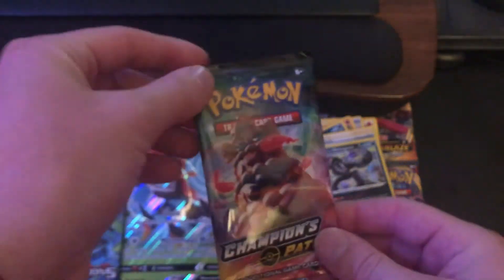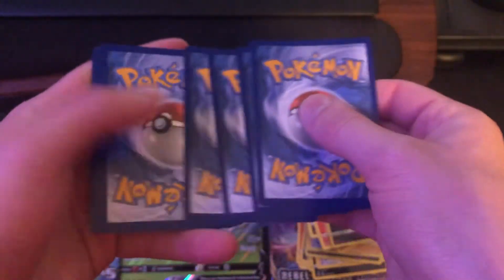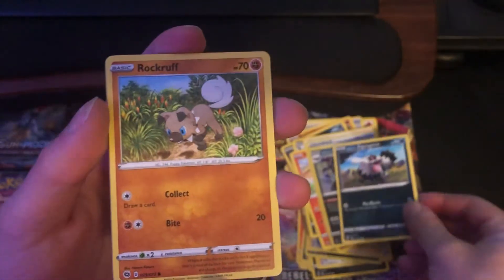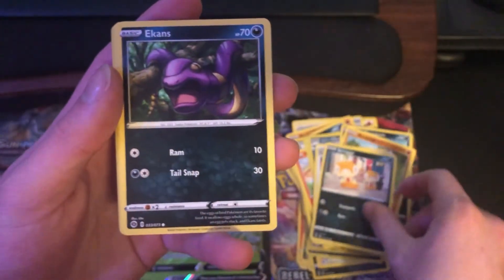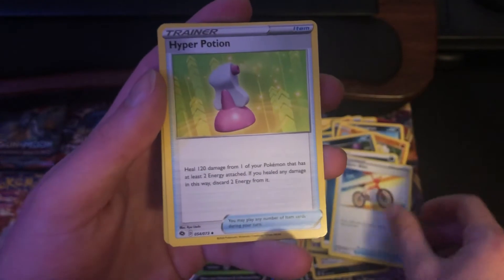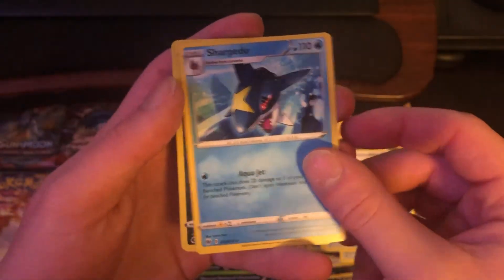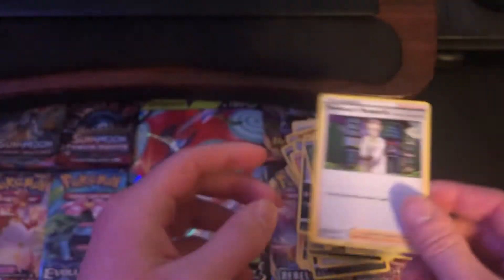The final pack is another Alchemy V Max pack. If you want to know when I'm going live, you can also follow me on Twitter — that's in the description below as well. Starting out: Galarian Zigzagoon, Rockruff, Full Heal, Scraggy, Eiscue, Dark Energy, Rotom Bike, Hyper Potion, Sharpedo, reverse holo of a Scraggy, and the rare is a holo Professor's Research.